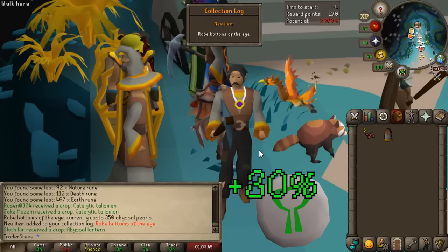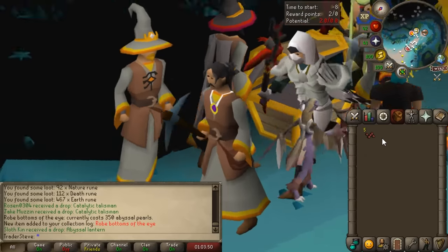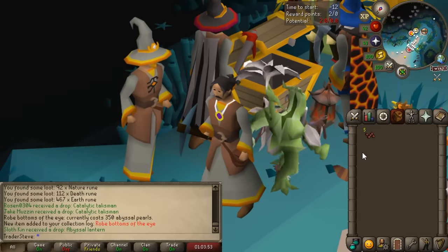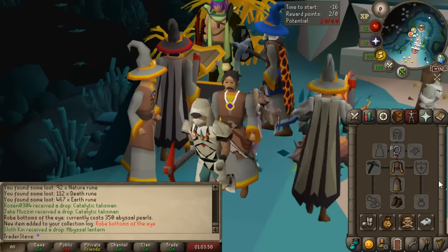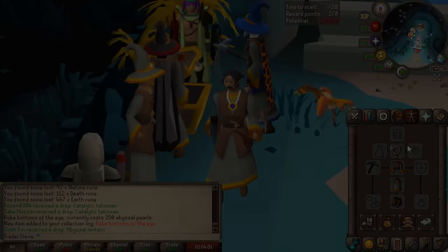That is the robe bottom of the eye - we now have 3 out of the 4 pieces of the outfit complete. Unfortunately so far no Abyssal Lantern and no Abyssal Needle, which would be a little unfortunate if I didn't get either of them. But we still have a little bit of time left. Hopefully we can get it in the last 300 or 400 pearls or so.